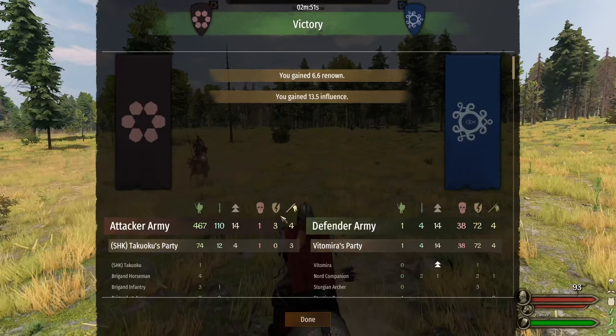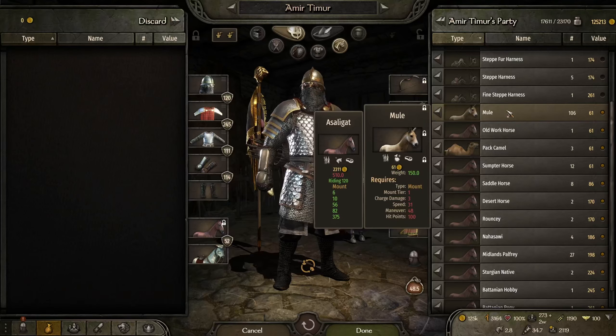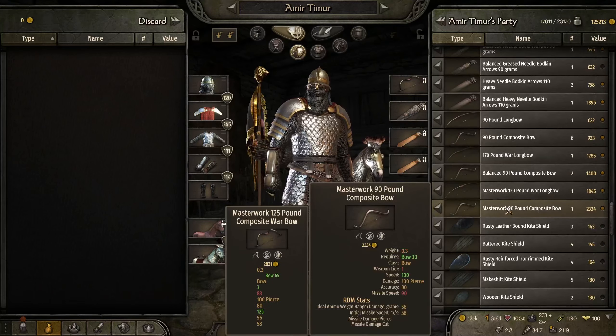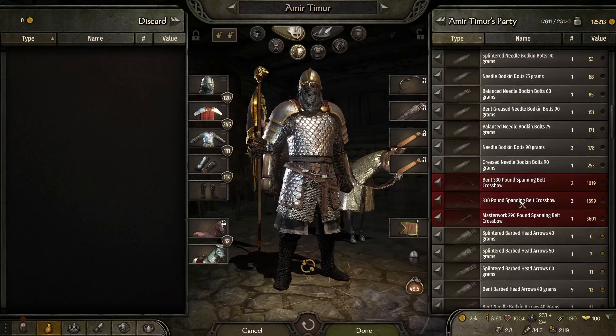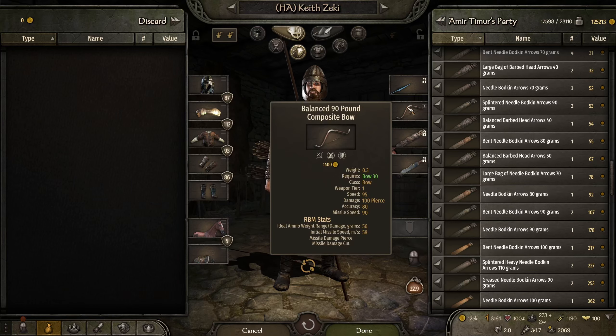We lost a single person. We actually have a decent amount of harnesses still so I think we can afford to take more cav. I would like to also get more horse archers. We have a few in storage so maybe we'll make these three horse archers and then keep pumping up the cavalry after that. We got our three newest recruits.